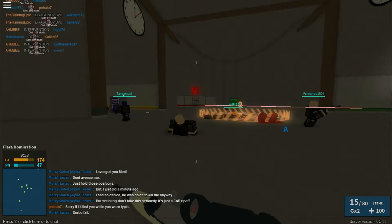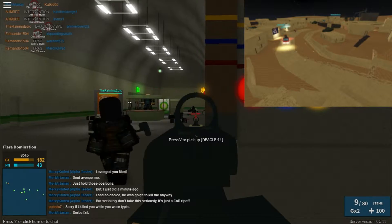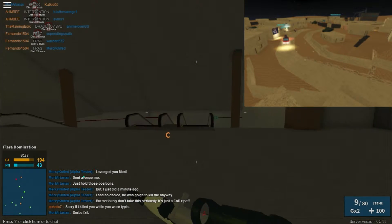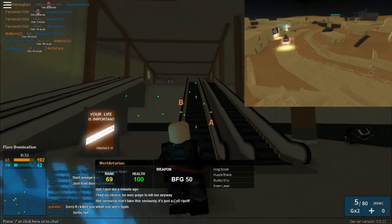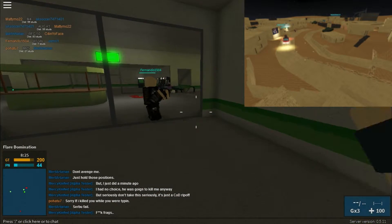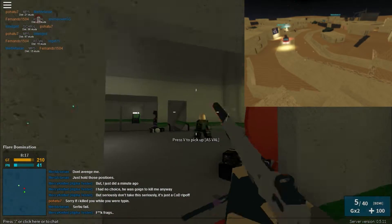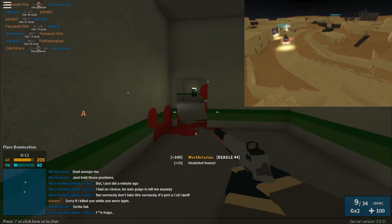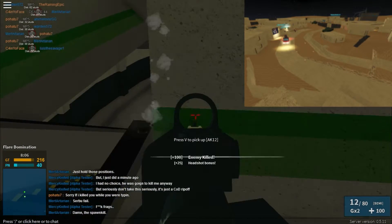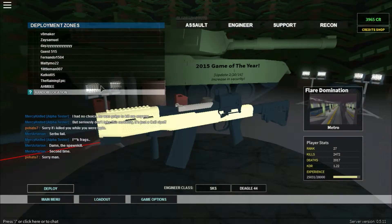Moving on to the next map — Desert Storm. Beautiful. Favorite map to use the SKS on. It's a really medium-range map, unless someone out there is way out of the map sniping. You can't really hit them if they are. Desert Storm has a lot of medium-range encounters. A lot of M60s on that map, I see. You should hope that you can shoot quickly. I'm pretty good at it myself — as you can see right here I was just able to pop, pop, pop like that and I actually get a triple. Pretty nice. Desert Storm is a pretty good map to use it on.